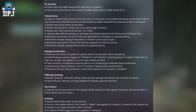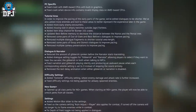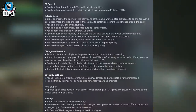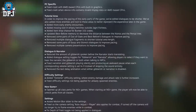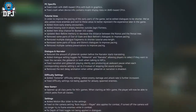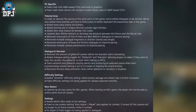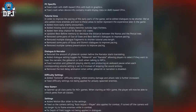Onto the tutorial area — in order to improve the pacing of the early parts of the game, they've edited dialogues to be shorter, added more enemies and loot to better represent the experience later in the game, added more early enemy encounters, added missing loot in empty trenches outside Gagnet Fortress, added item drop chance for Bunker 101 crates, updated 'Best Before' memory to decrease the distance between the nanos and the pensite tree, and removed some parts of 'At a Date' and 'Best Before' dialogues to improve pacing. Multiple dialogue fragments have been removed to shorten tutorial length, and some parts of Goop and Gizmo's dialogues were removed to improve pacing, along with multiple camera presentations.